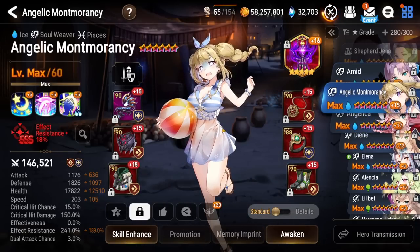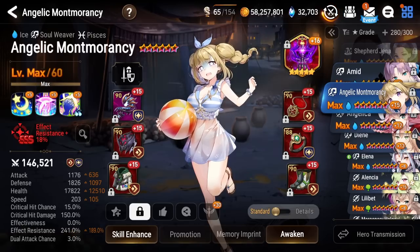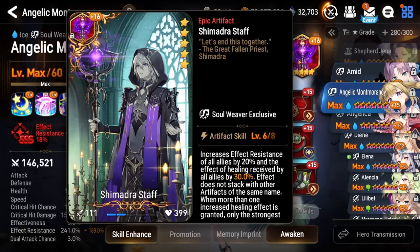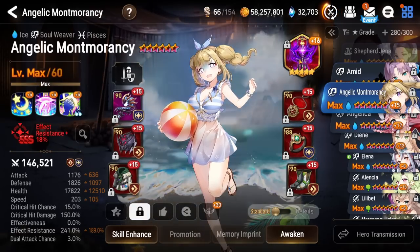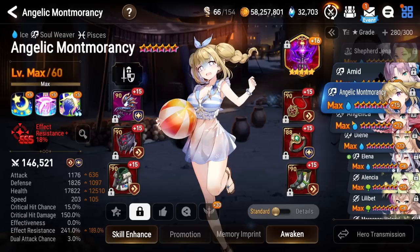Next up we got Amomo. She's on a pretty decent build right here. The only thing is that her artifact is kind of doo-doo because I don't really have too many good soul-weaver artifacts laying around right now. She's on kind of a filler piece, but once I get another artifact for her, I think we'll be in a pretty good spot.